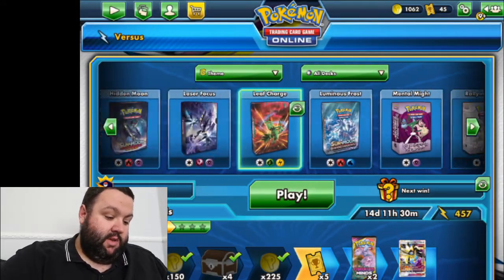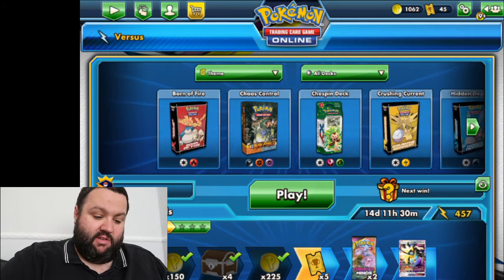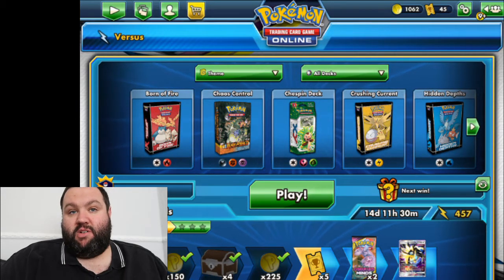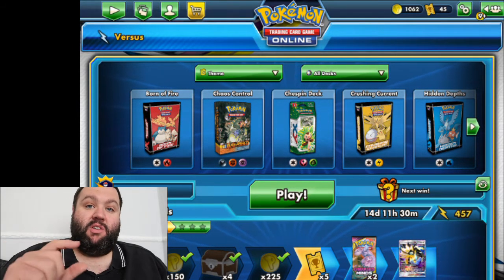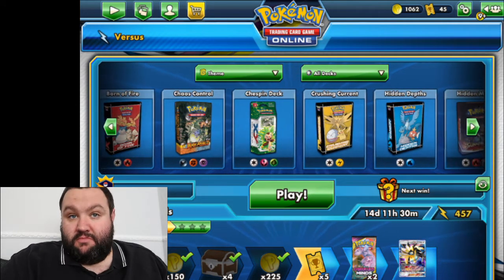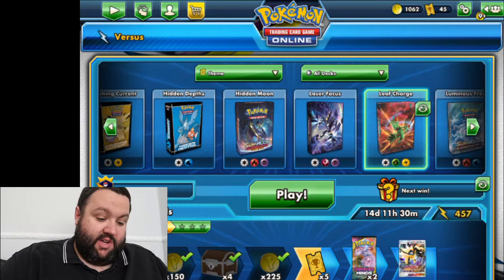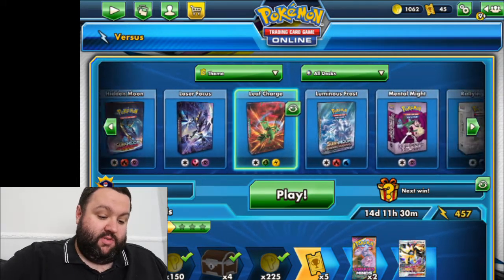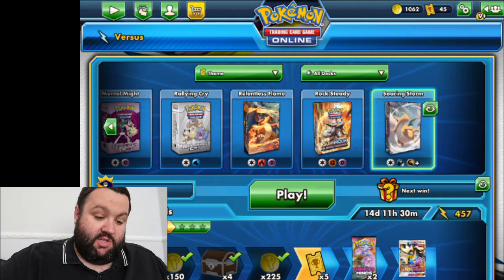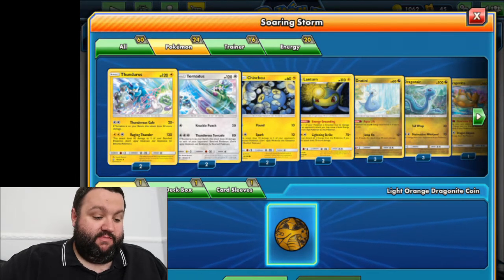These are the current decks I'm rocking. We've got Fire, and the normal three standard ones you get for free. But I have bought some, and obviously some decks I've bought with actual money — you then get to use the code inside that to put into this game. As far as Dragon types go, I've only got the one deck, and that one was one of the latest decks with the Unified Minds.